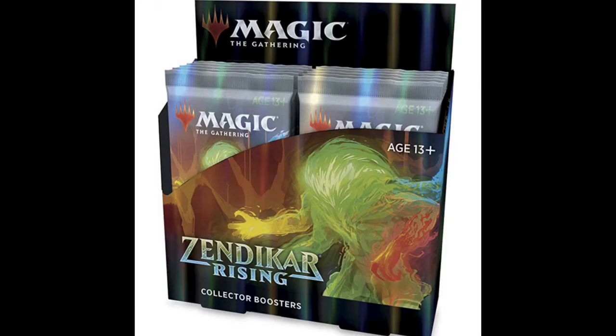So you get four expedition lands total — two foil, two non-foil. Each pack also includes four rares or mythics, six alternate frame cards, at least 11 foils, and one full art land. These collector boosters will be similar to what we've seen from Ikoria, Theros, Throne of Eldraine, and Core 2021 — more rares, more mythics, more foils — but with the addition of four expedition lands per box, it could be an awesome product.